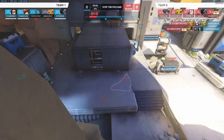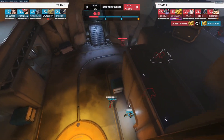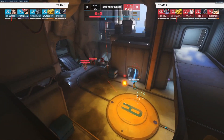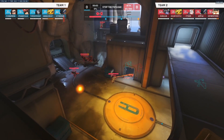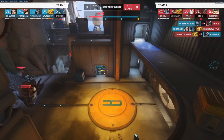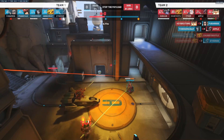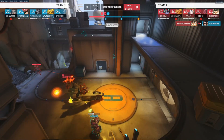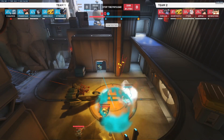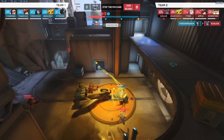We still have a general idea of what the metas on each map are going to be. As this game is unfolding, people are playing standard picks, but as people die and as fights end, people are going to start flexing for counters. This is going to lead us into flex windows, and using your scoreboard to find out who's doing what and who's doing the most is going to be your best way to find counter options.